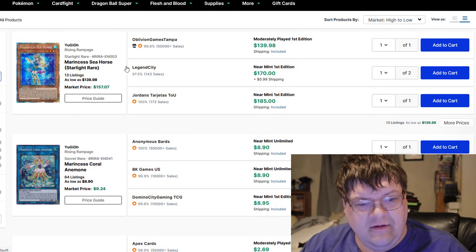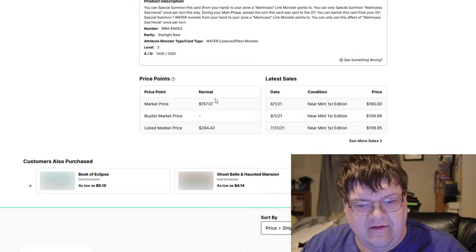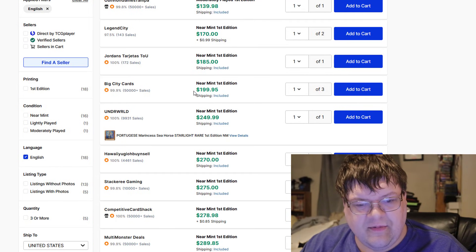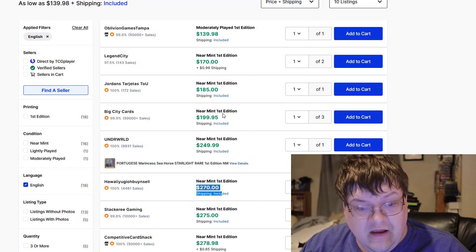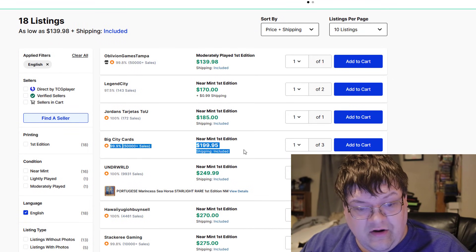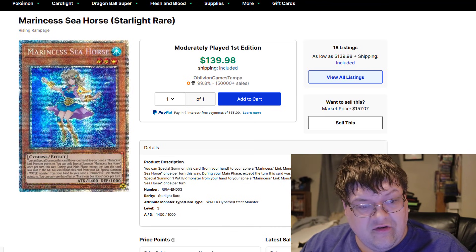Marincest cards. You can get some Seahorses here for $185 from a verified seller. Pushing on up here: $200, $250, $270. These $200 copies are in fact the cheapest on the market for Seahorse. Wow.